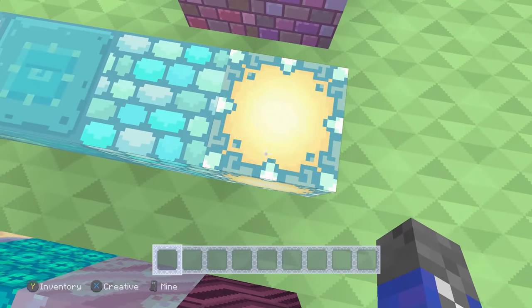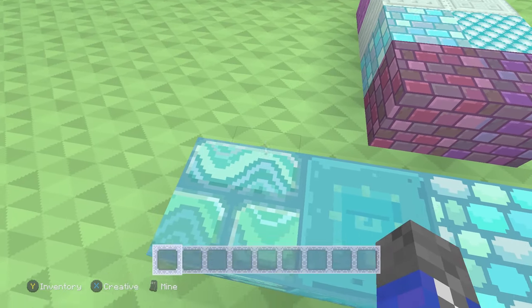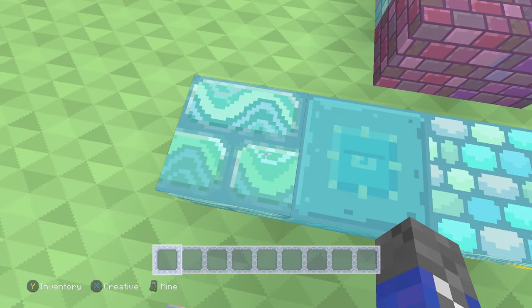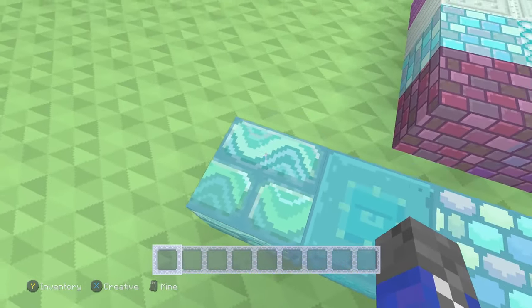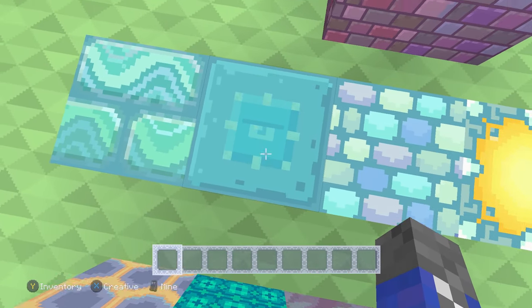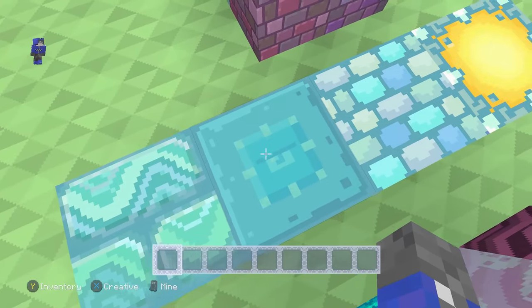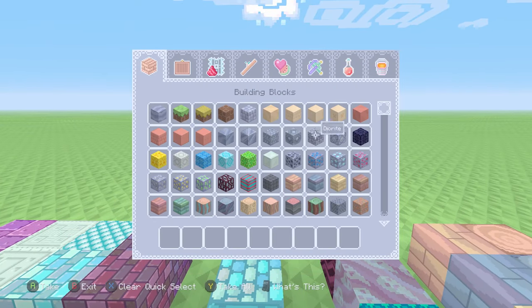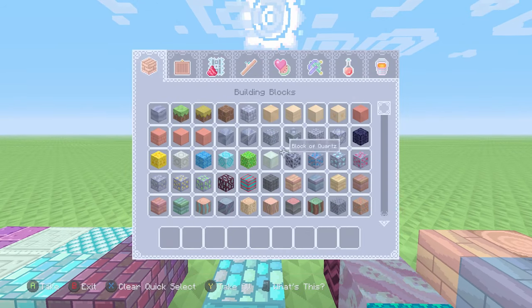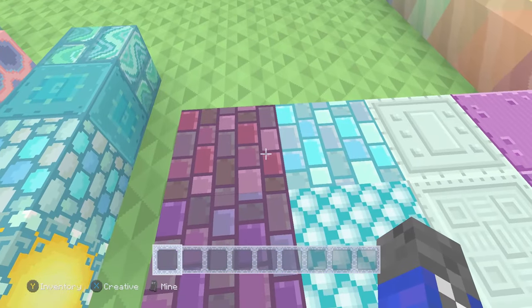Next, we're onto the water blocks. We have the prismarine lantern, prismarine itself, then the bricks, and dark prismarine. Unlike the other texture pack where the prismarine bricks had the squid — or as I like to say, the kraken design — here it's changed over to the dark prismarine, and it's got the guardian right here, just a regular guardian. Very nice. You know, in regular Minecraft the chiseled sandstone has the creeper face and the wither. Maybe this gives us more insight into the types of blocks we use.